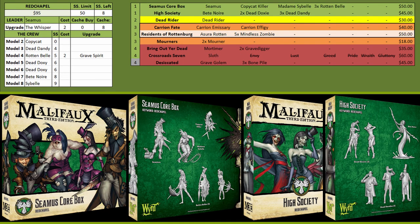For the Red Chapel keyword we have Seamus' Core Box and then we start with High Society, giving you a decently mobile crew with a lot of movement tricks. Bette can pop out of corpse markers and when she gets attacked she re-buries herself, so she can bounce around the table quite a bit. The Doxies are a really good model for moving enemy and your own models around as needed — they have a decent attack but they're mostly there to manipulate battlefield placement.